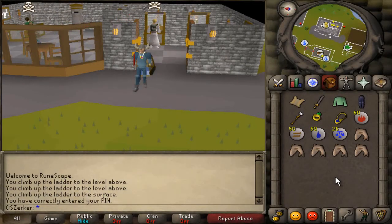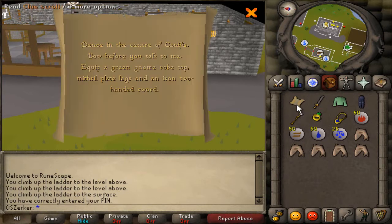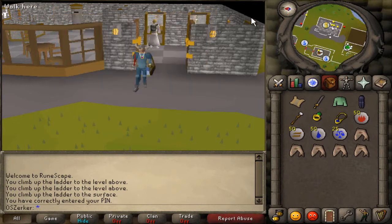What's up guys, OldSchoolZirker here, welcome to my sixth clue scroll of the week. We're doing another level two clue scroll. It says: dance in the center of Canafis, bow before you talk to me, equip a green gnome robe top, mithril plate legs, and an iron two-handed sword. Luckily I've done this clue before and I have all of the items already.